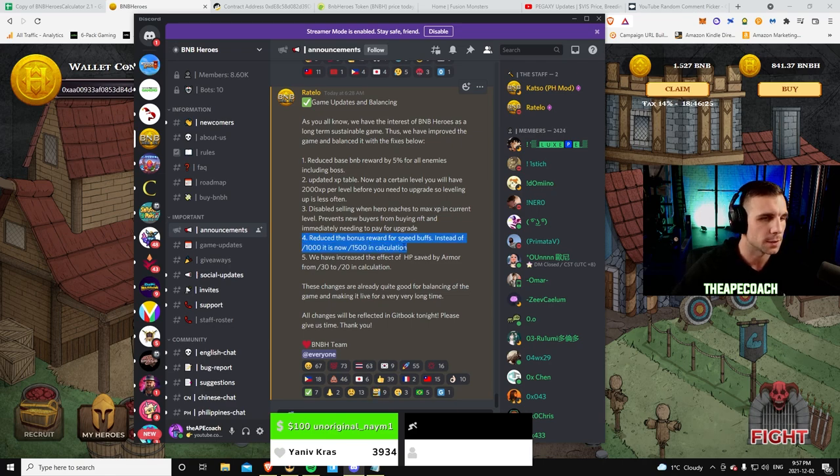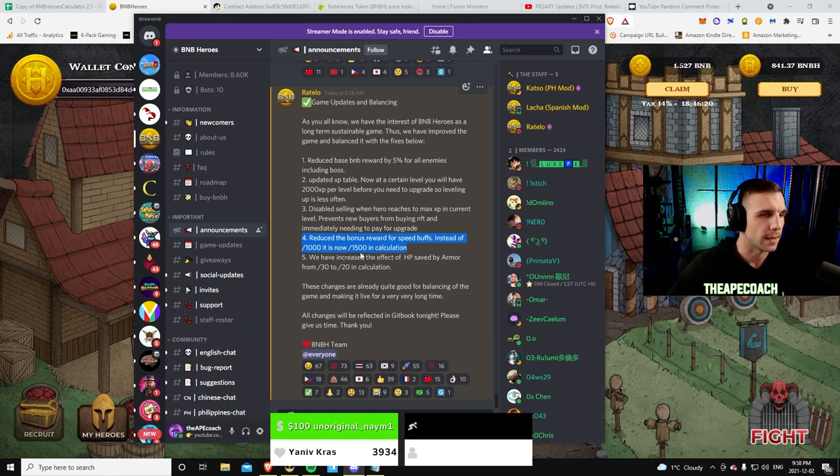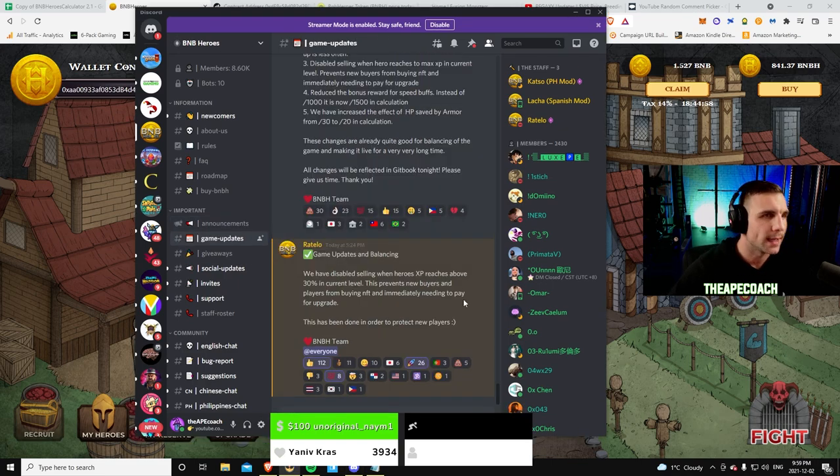They also reduced the bonus for speed buffs — instead of dividing by 1,000 it's now divided by 1,500 in the calculation — and they've increased the effect of HP saved by armor from 30 to 20. So you'll be losing a little more HP each fight and you won't have as big a multiplier from your speed. Still, the earnings are insane. After claiming a few days ago I got over 3 BNB, and already another 1.5 BNB in just a few days.